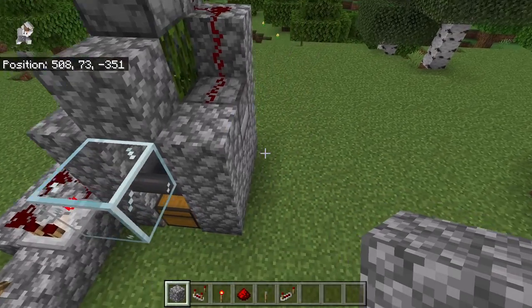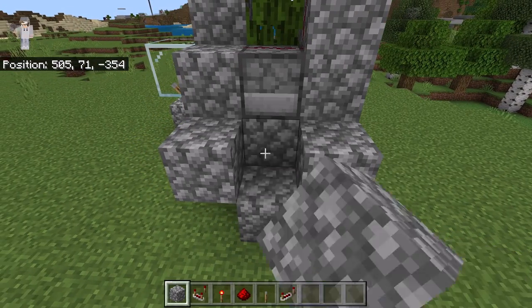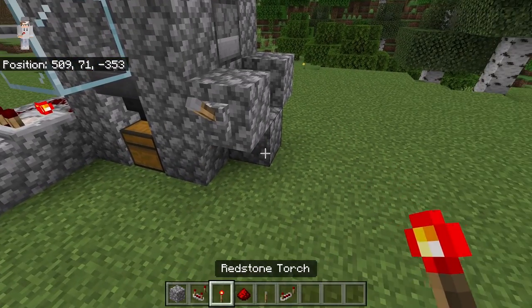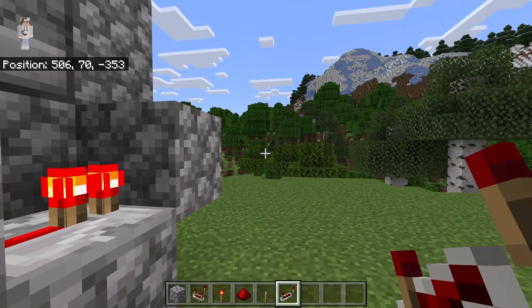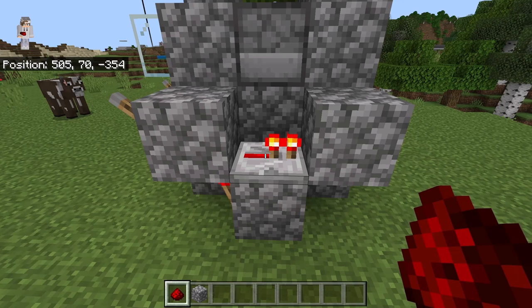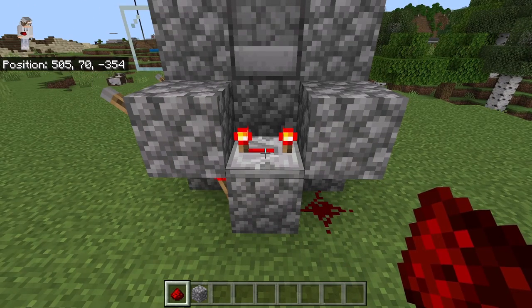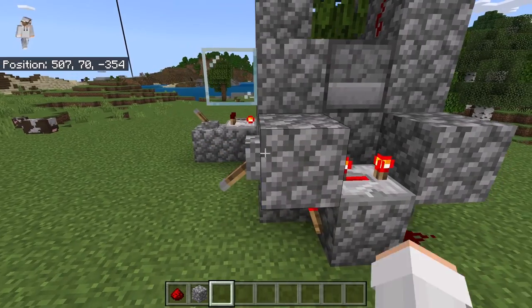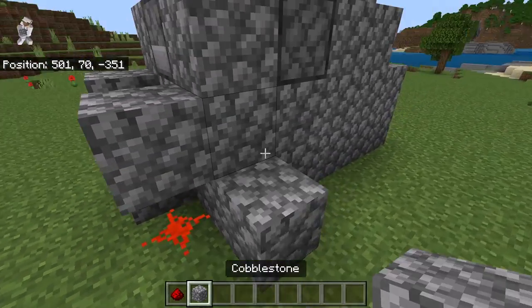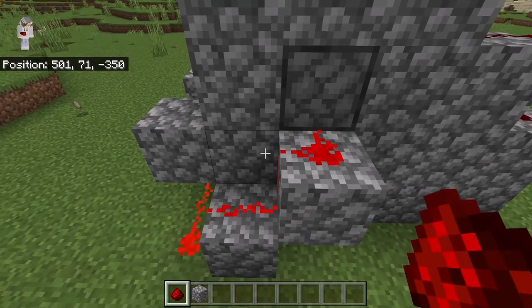The next step is to place two blocks on this spot. Then place a block over here and a block over here. Then break this block. Now place a lever over here, a redstone torch over here, and a redstone repeater over here. Make sure the two prongs of that redstone repeater are facing that direction. Then click this redstone repeater three times — that should make the redstone repeater look like that. Now place a redstone at that spot. That should create a redstone clock. Once you have created the redstone clock, flick this lever down to shut it off. Now place a block at this spot and a block over here, then place three redstone like this. That will connect the redstone clock to that piston.